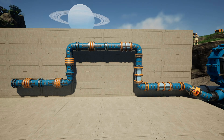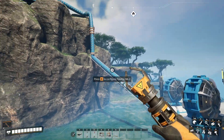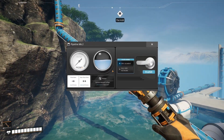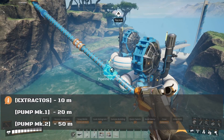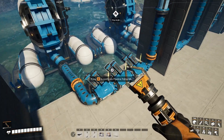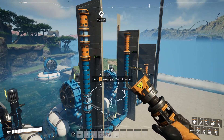So what drives liquid through a pipe is pressure and gravity. But what if we want liquid to flow uphill? That's where headlift comes in. Headlift is the maximum height that liquid can climb. Every fluid-producing machine, like an extractor, provides 10 meters of headlift. Pumps can extend that — the Mark 1 increases it to 20 meters and the Mark 2 to 50. Important note: pumps don't stack. Only the last pump matters, since each one resets the headlift.